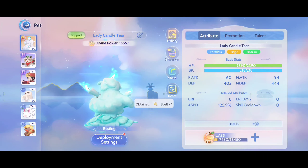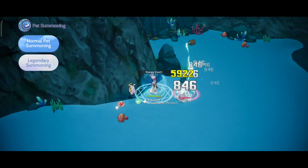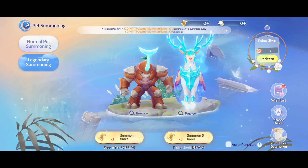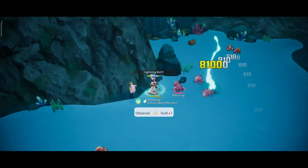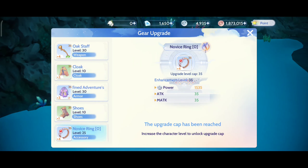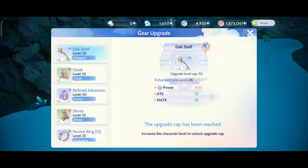At level 22 we can now unlock the pet system, and they also completely removed the mercenaries. Then at level 30 we can now unlock the gear upgrade, giving us huge stats and making it easy to grind and deal more damage in the game.